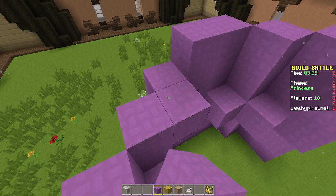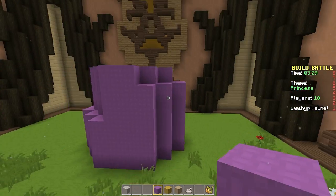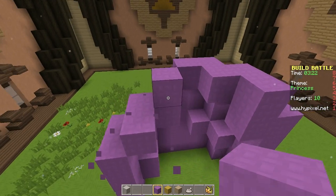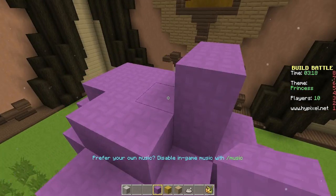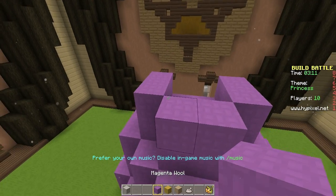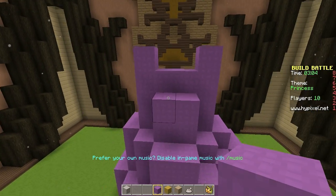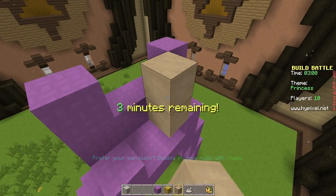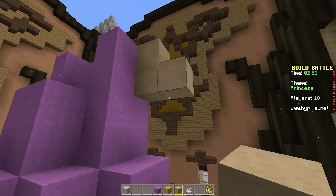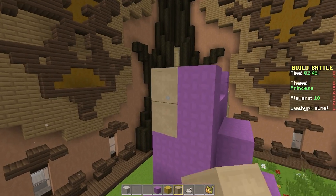Her dress is looking a little bit weird. Let's fix that — bring her in again, see what that looks like, and then have the dress go up like this. Her body is going to be inside the dress, because I hope that's how dresses work — because if not, I officially have no idea. That's actually looking pretty cute, hopefully we can do this in time.